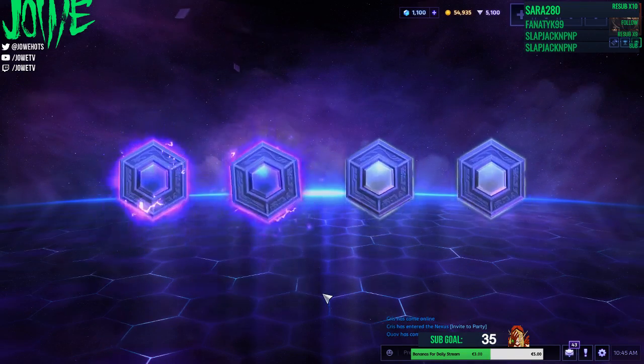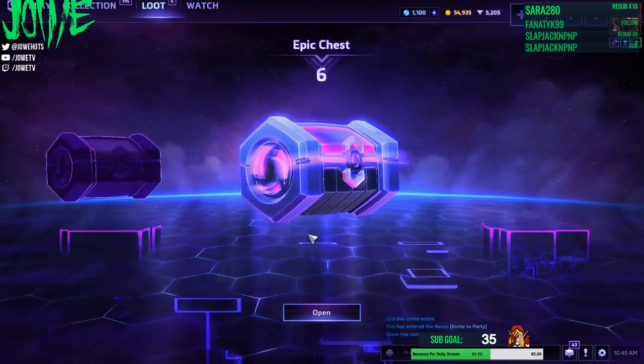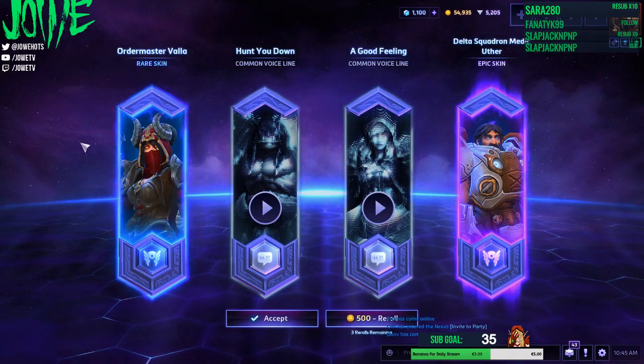Space not working for accepting the reroll — feels bad man. But you can click space to open all at once. Not worth. The Vala skin — I take it.